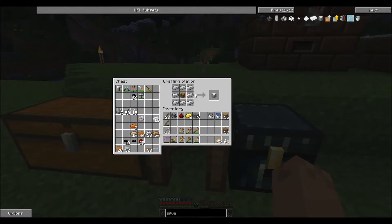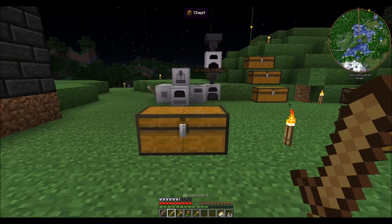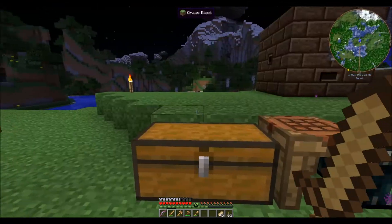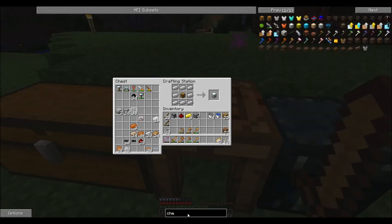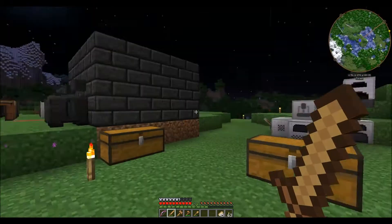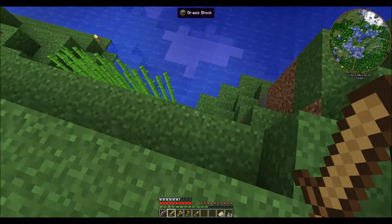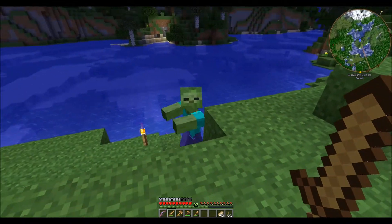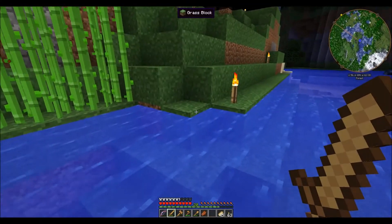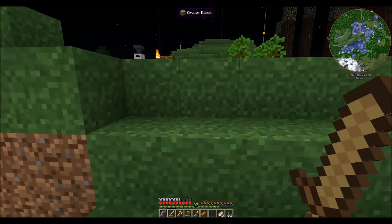I've got a zombie coming - hold on a sec, let me take care of this guy. Where's he at? I hear him but I don't see him. He must be in our cave down there. We also have - I'm about to look into that silver thing. We have chest upgrades here - the wood to iron upgrade. I'm still getting over my sickness a little bit. There he is, get out of here!